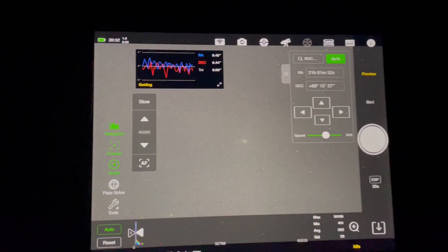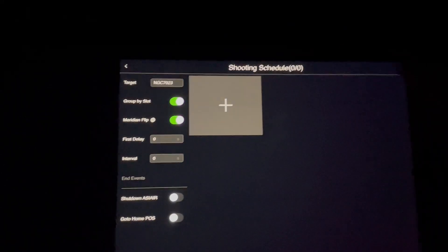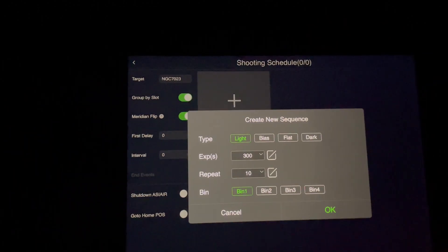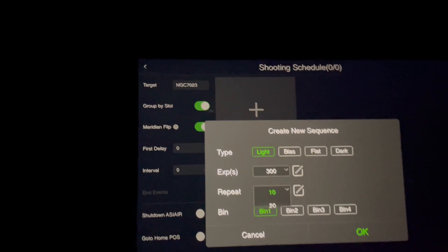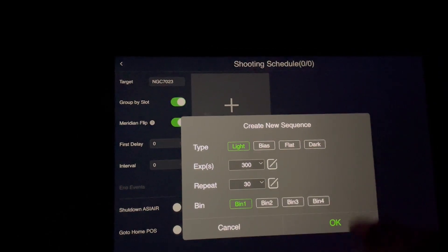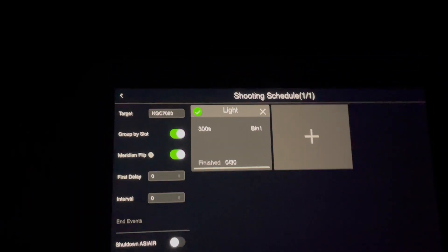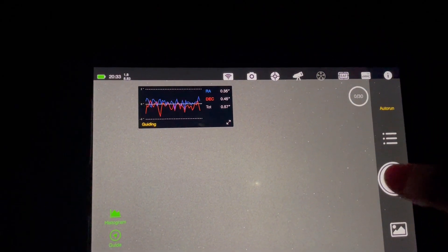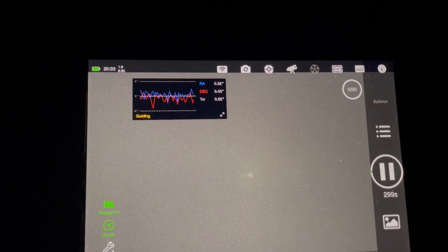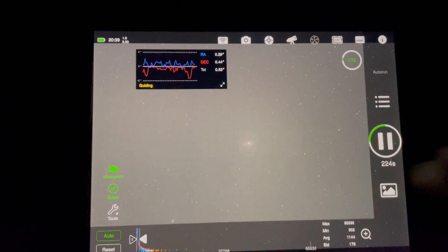I'm going to set this going on auto-run. I'll stick with five-minute subs — that's 300 seconds. I'll start with 30 subs, hit okay and press start, and we'll see what the first five-minute sub comes out like. The first five-minute sub looks okay — stars are nice and sharp, nice and round. It's okay.